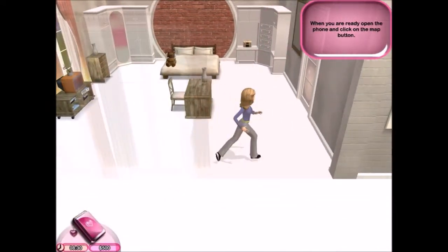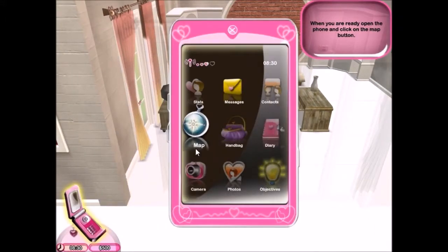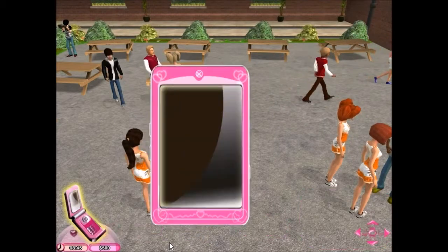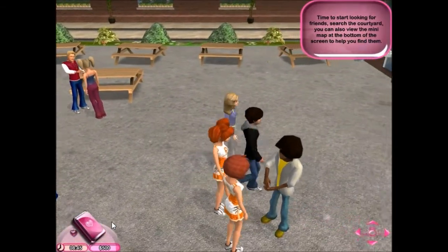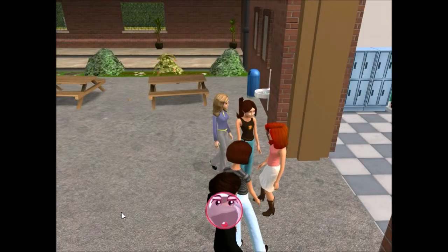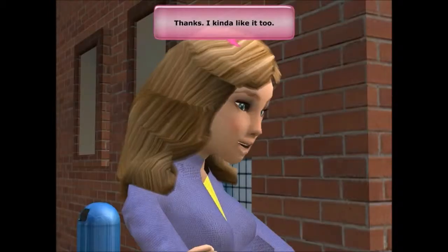Open the phone and click on the map button to go to school. 'Remember, boys will like you more if you wear the clothes they like.' Find and talk to Emily. I'm not going to question the fact that we know her. Emily is that ginger one - if you see an exclamation mark over a person's head it means they've got something to tell you. Hey, you're new here aren't you?